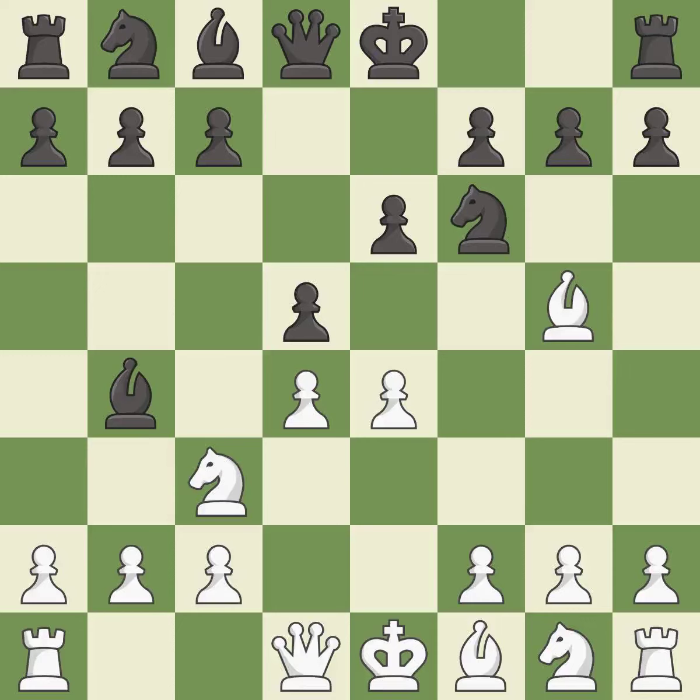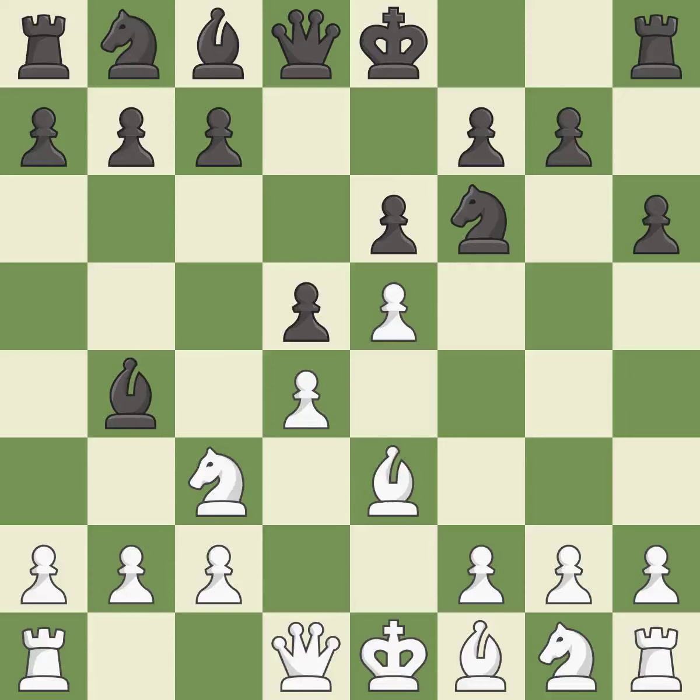bb4 develops the bishop and pins the knight on c3 to the king. e5 closes the center and attacks the pinned knight on f6. h6 attacks the bishop on g5, forcing white to either retreat the bishop or exchange it for the knight on f6. b3 develops the bishop toward the center and defends the pawn on d4.